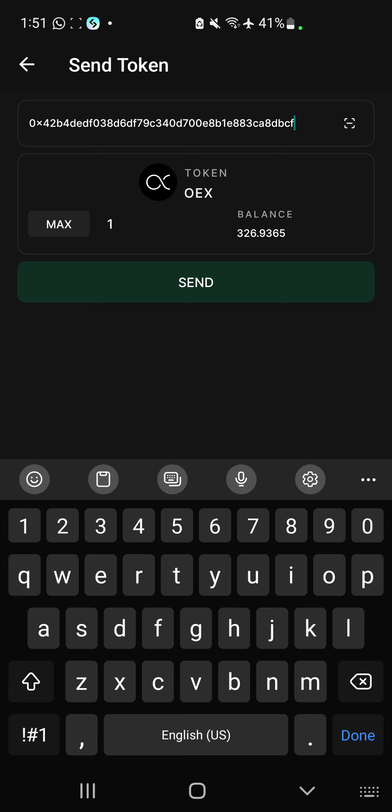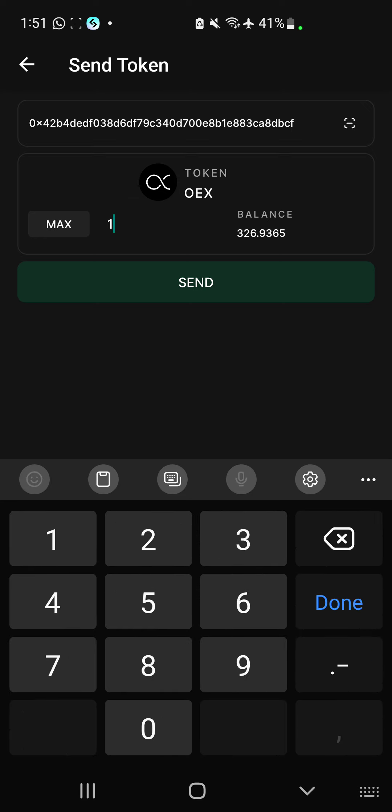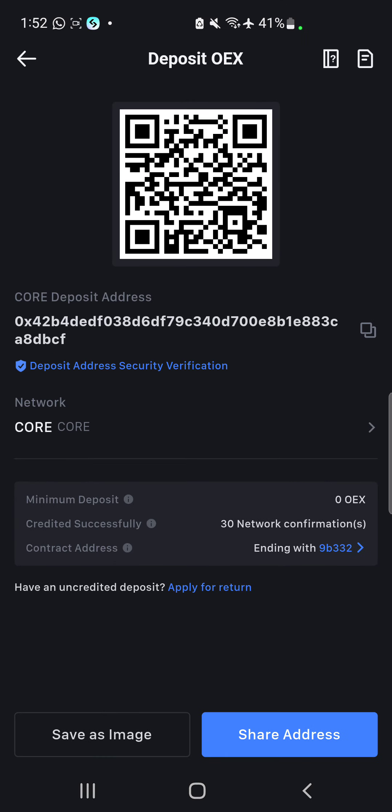After pasting in the wallet address, input the amount of OEX tokens you want to send. For the sake of this video, I'll be sending 100 OEX tokens to my Maxi Exchange. Click on Send and let's see how it plays out. You can see it was a success. Let's head back to the Maxi Exchange to confirm.